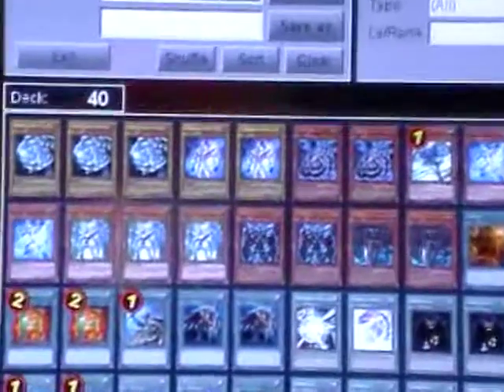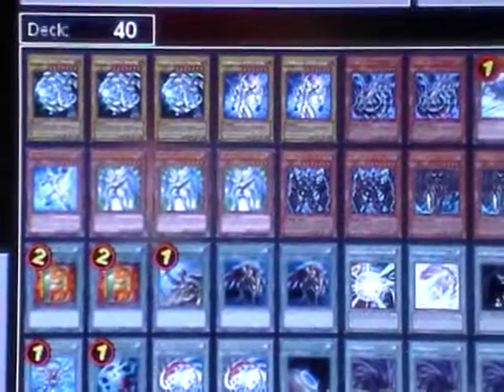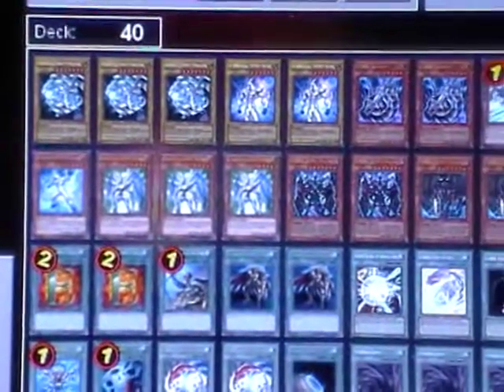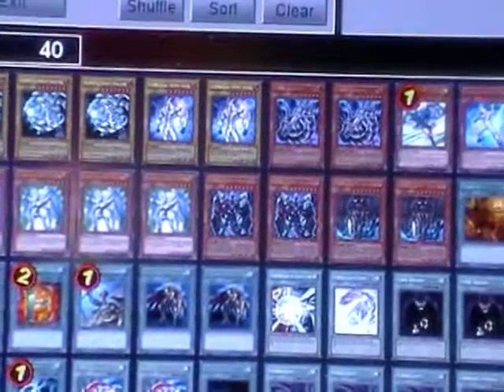Starting off I've got 18 monsters, and I am looking at adding a 19th. If I add an Honest to it, but right now the Honest is missing. I have 3 Blue Eyes, 2 Elemental Hero Neos, and 2 Cyber Dragons.